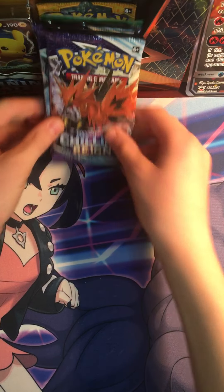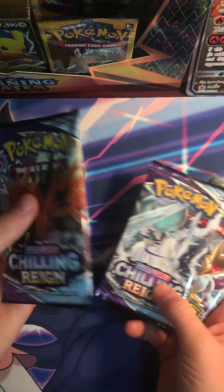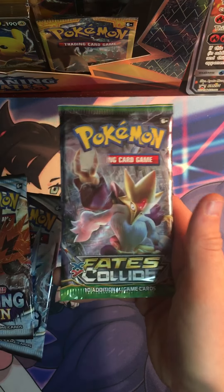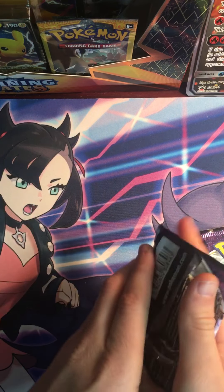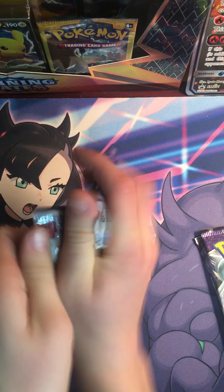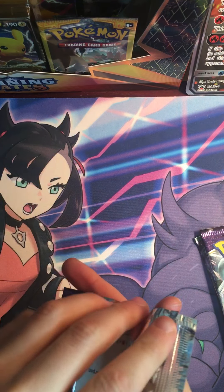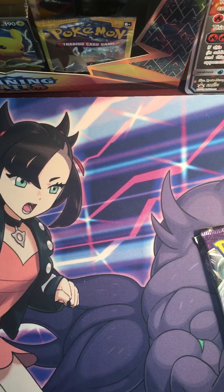What's up guys? We're going to be opening a Christmas present opening part two. We've got two Chilling Reign packs and an XY Furious Fist. So let's get right into these packs. I wanted to make this a little bit of a quicker video for you guys, with the XY Furious Fist at the end.